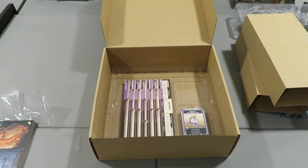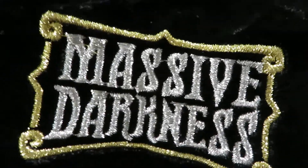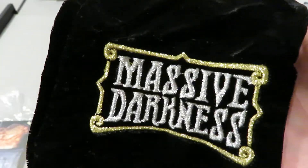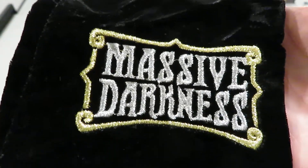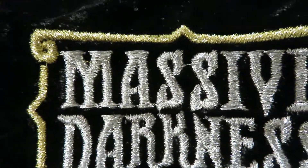Inside the Kickstarter exclusive pack you typically get a bag — and this is a really nice looking bag. You can see the stitching, and under the light it looks like it's got a shimmery gold look to it. It's really shiny and hard to show that shimmer on camera. The stitching is done with something like glitter — it literally looks like glitter and really pops from a distance.